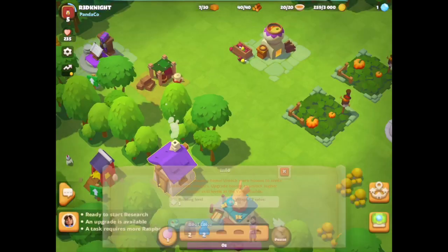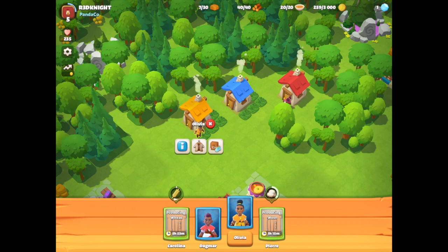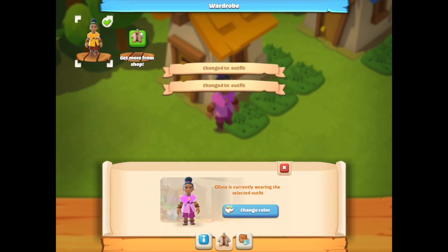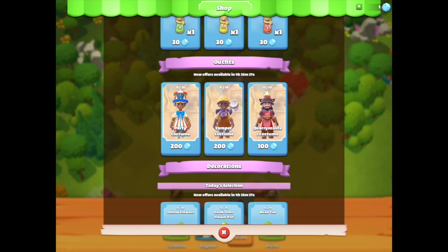If you actually tap on the people themselves you can do many many things. I've tapped on Oliver as an example. If I click on the information it tells you that she has no skills at the moment. It allows me to change her clothing and I can try different clothing costumes, which is pretty cool. I can also go to the clothing shop.